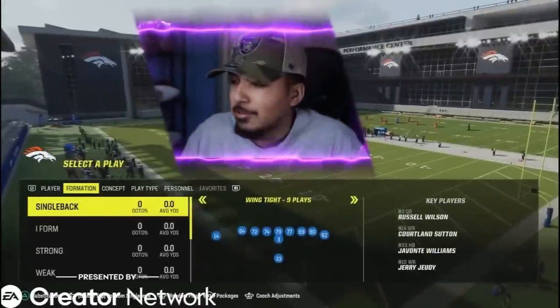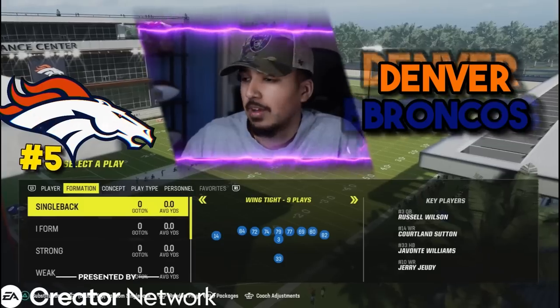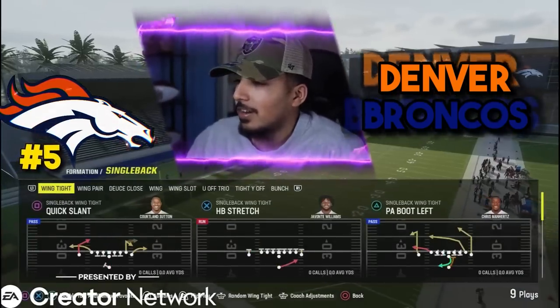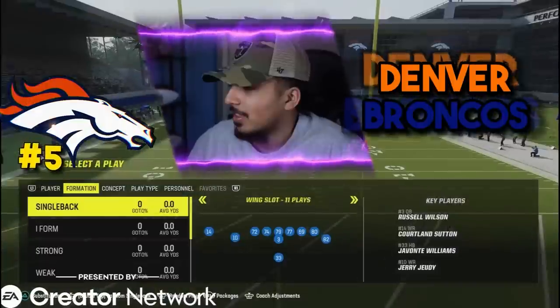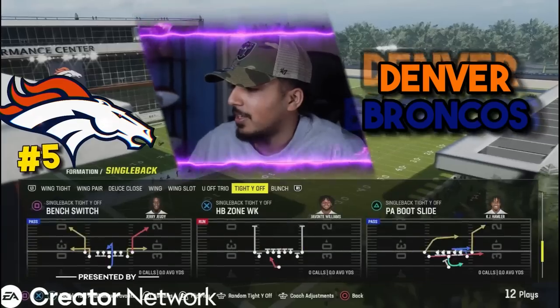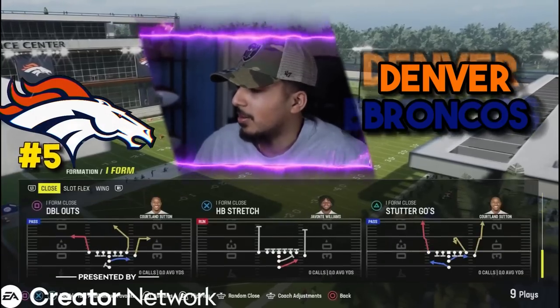Coming in at number 5, I was having a little trouble ranking some of these, but I think I'm going to go with the Denver Broncos at number 5 and here's why. They got some great run plays out of the single back wind tight, single back dudes close, single back wing, wing slot, U off trio, and tight way off. These are some nice single back formations. I'll go through some of the plays that might be meta.